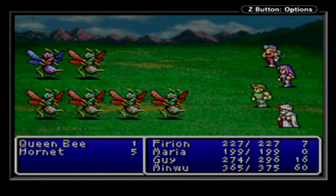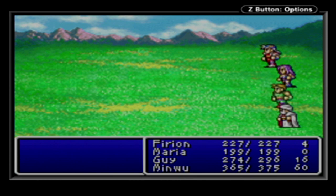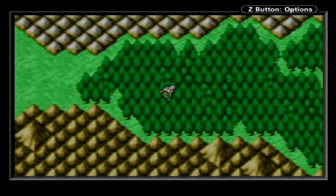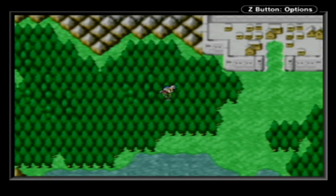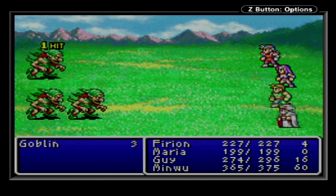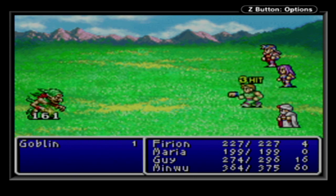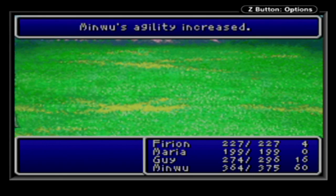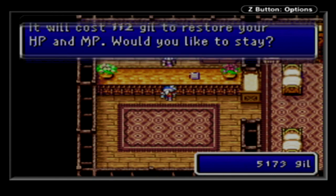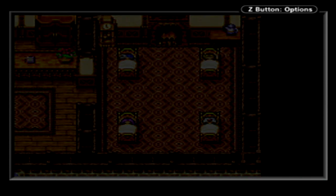Let's see if he can help us out. Queen Bee gets killed. Nice, let's keep going. Alright, pretty much here now. Let's just deal physical damage with these guys, then we'll go and heal up. Let's go to an inn first, before we do anything else. Get some of our magic points back.